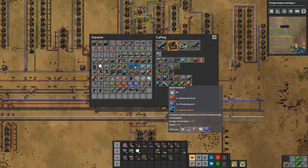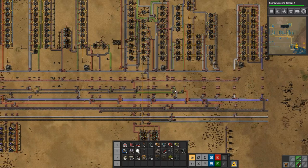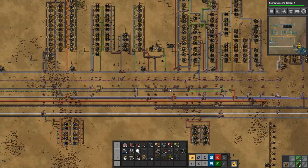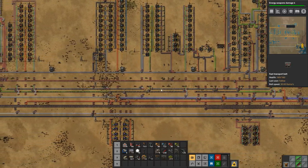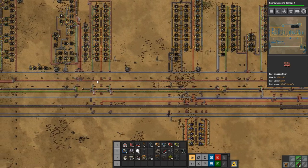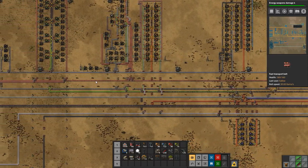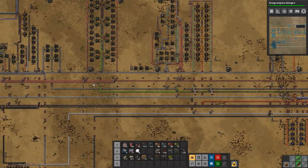Another thing I want to do is start making all the different modules, but for that we're going to need copper as well. The good thing is that we don't need to set up all the miners or anything, because we only have one line of copper being produced but we're actually producing enough copper ore to support two lines, I think.